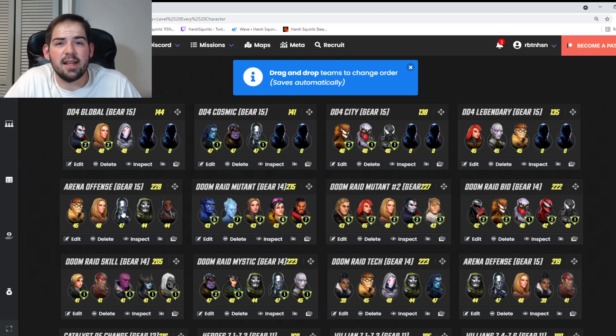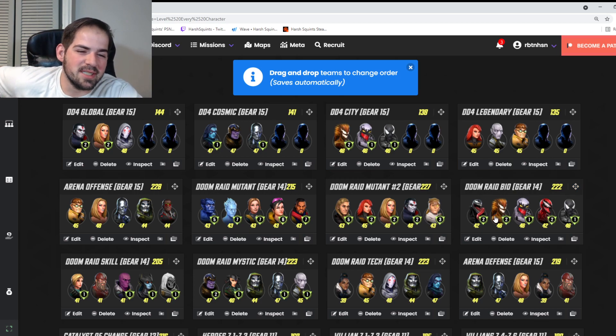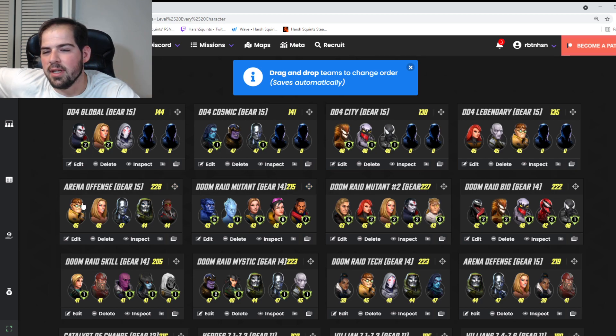For Doom Raid Mutants, I definitely recommend Astonishing X-Men. On the boss node, there's a Longshot — I like to clone Longshot to make that node much easier. This is also your best U7 team. If you don't have access to Jubilee, go Symbiotes. Take Doom Raid teams up to Gear 14; for DD4 you'll need Gear 15.